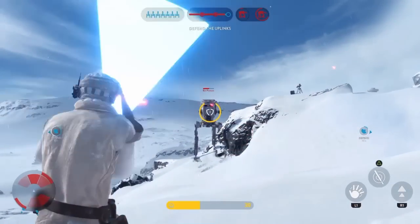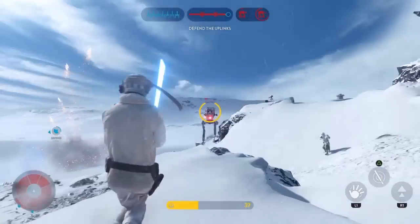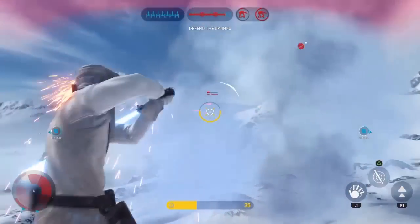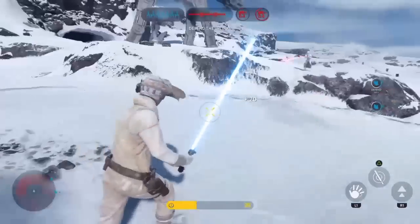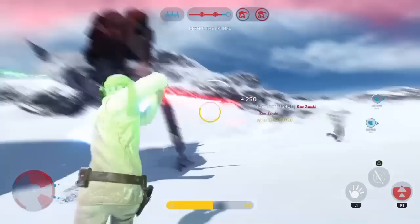Also, I managed to take out an AT-ST just by deflecting the imperial blasters at it. I know the health is weaker in skirmish, but it is useful to know that when you're surrounded by a lot of people and an AT-ST is on you, you can actually deal damage by deflecting the imperial blasters.